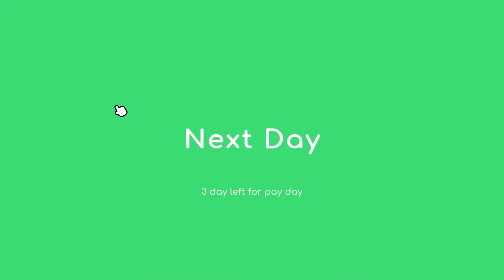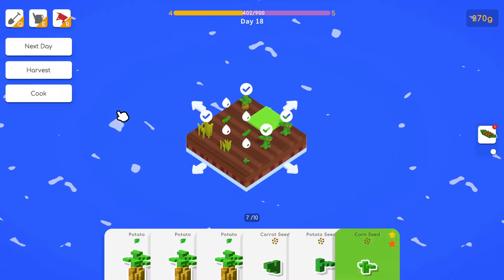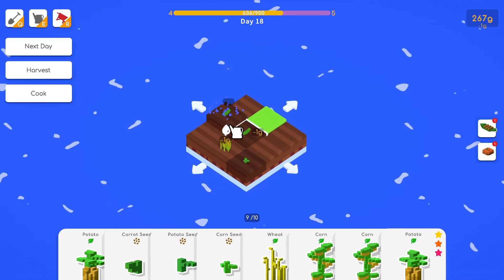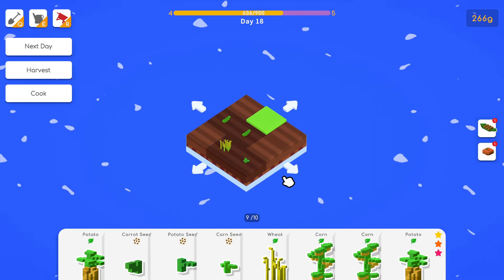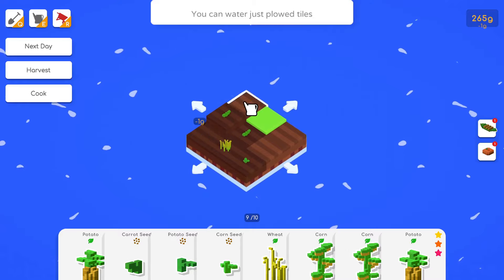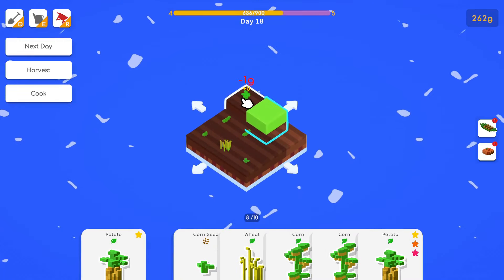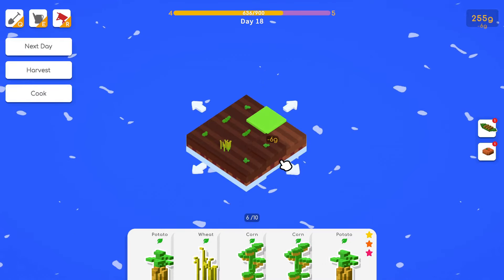Next day — getting close to level five. They tripled together which I don't like but nothing to do about it. We unlocked garlic! Now we have 11 cards so we need to do something. We can do carrot soup or carrot cake.